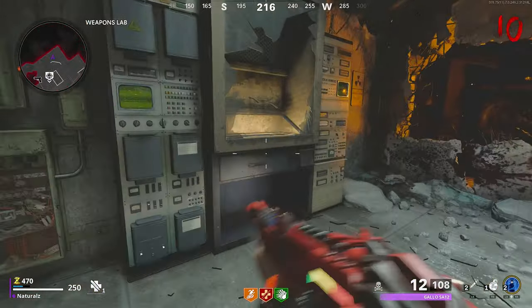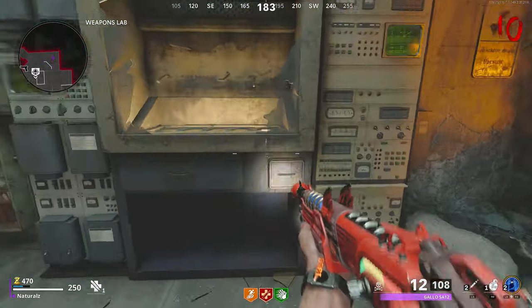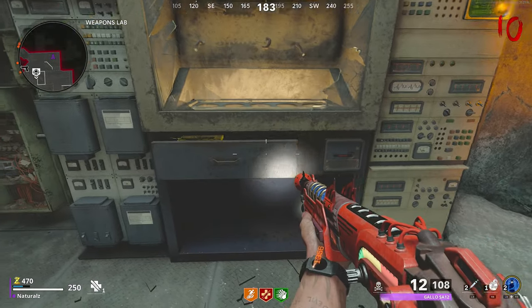Now go to the Weapons Lab and interact with the broken machine where you get the D.I.E. Remote Controller.